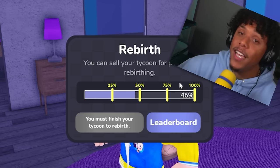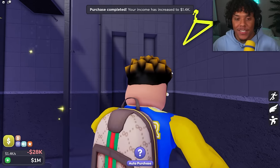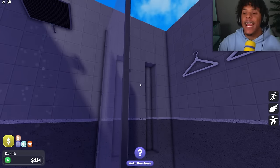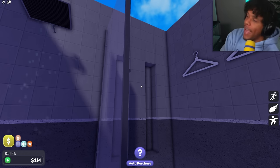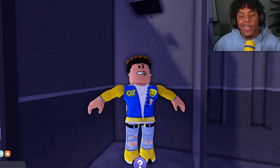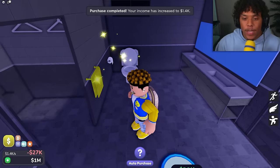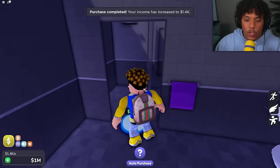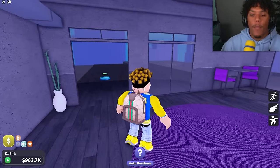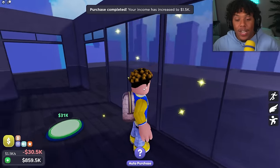We are 46% done — almost 50%! I saved over 1.1 million and we have a lot of money to use. Let's buy the showers — yes, finally our first bathroom! We are on floor number two and we didn't even have one bathroom yet. We are stanky individuals! Let's get the sink to wash our hands, the toilet, and the lights. Our first bathroom is officially done!